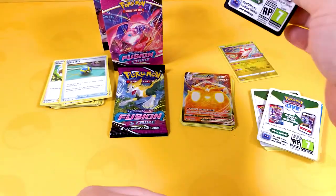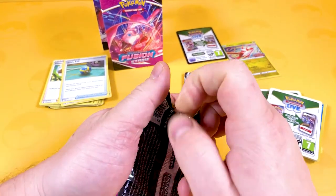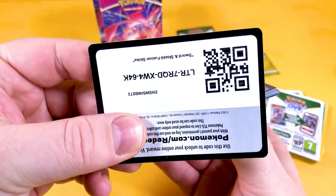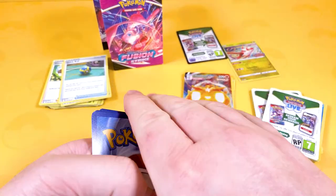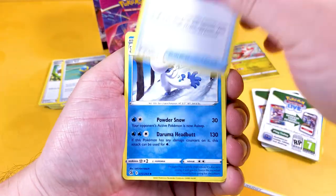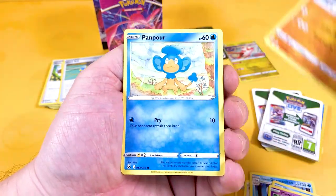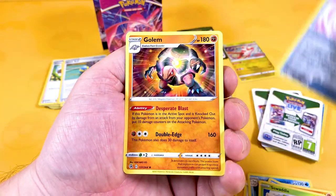We get another white-bordered code card so no good there. There are 286 cards to collect in this set, so we won't be throwing anything in the bin — we might need them all. Thank you very much for joining us — we'll be back probably tomorrow with more Fusion Strike or the new VMAX Battle Deck League ones from various sets. I'll see you in the next video everyone, take care and have a good evening!